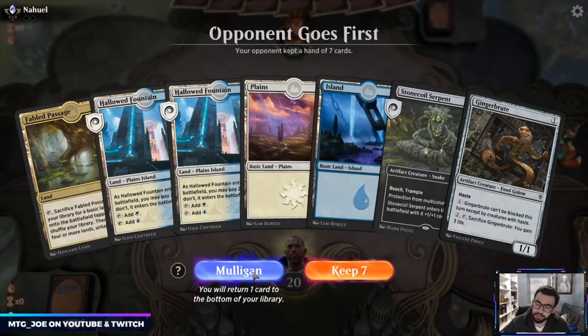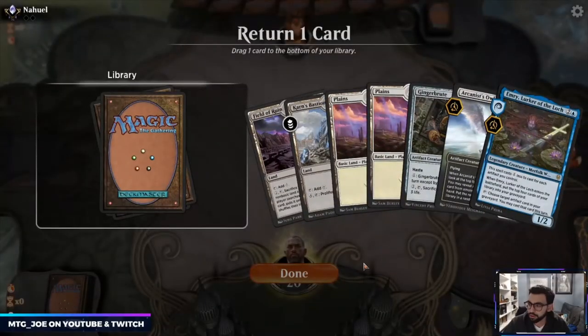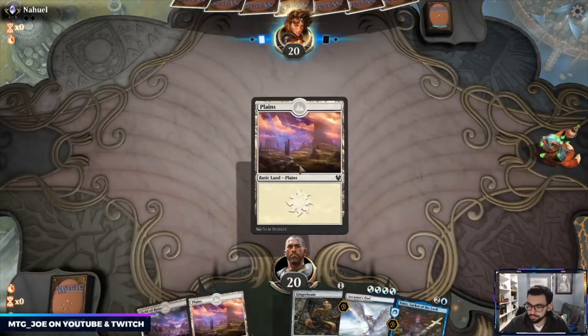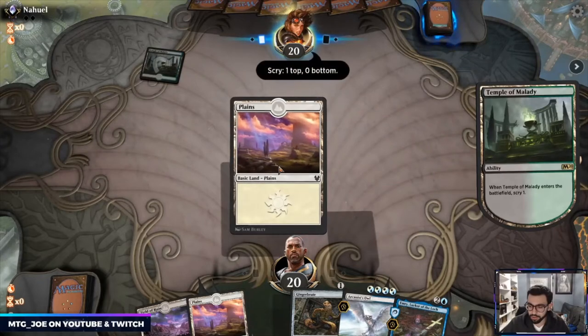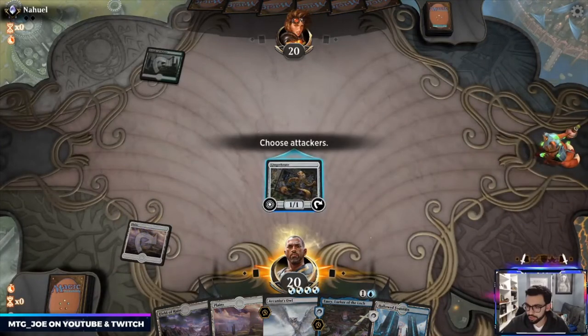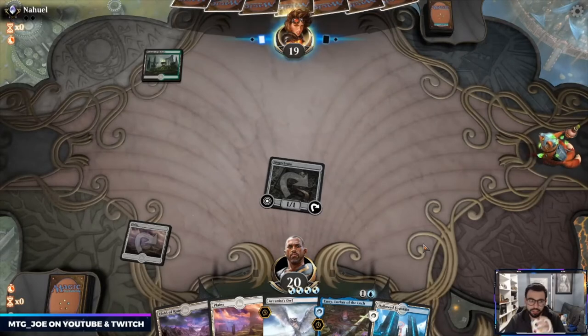This hand doesn't really do much — it's a lot of mana but not getting anywhere. Putting away Karn's Bastion. I can Gingerbrute on one, then Emry on two. They probably have Ritual of Soot in the board now.